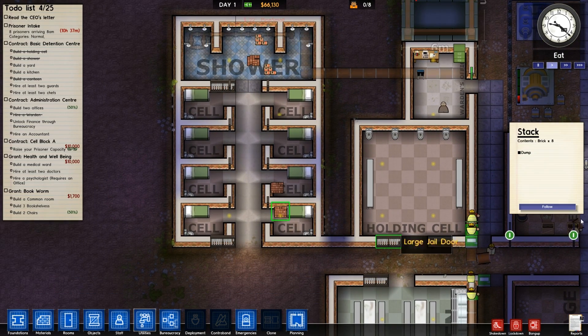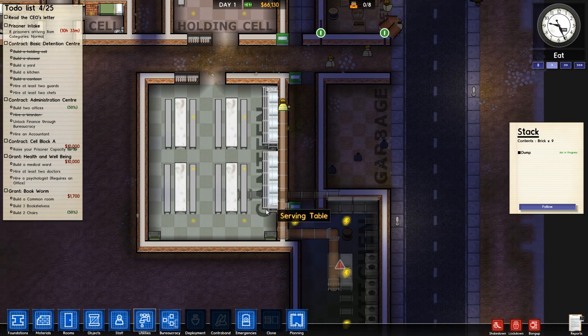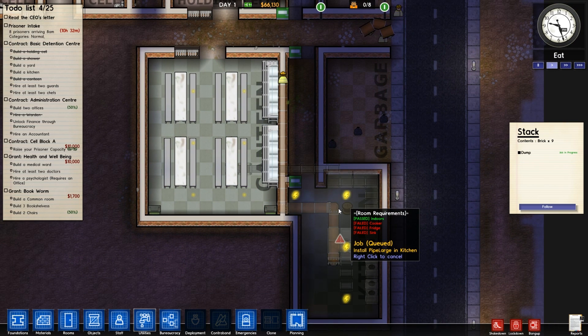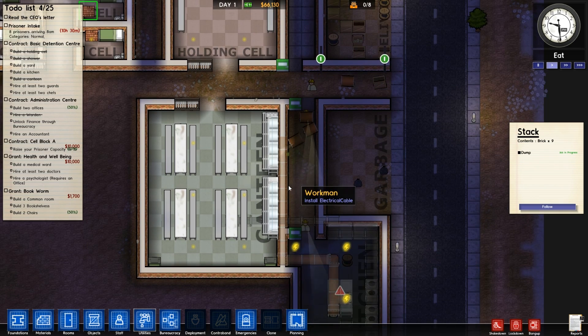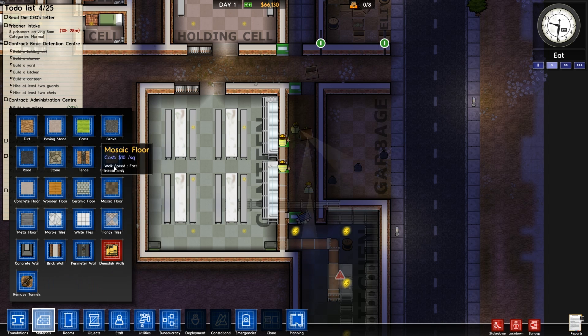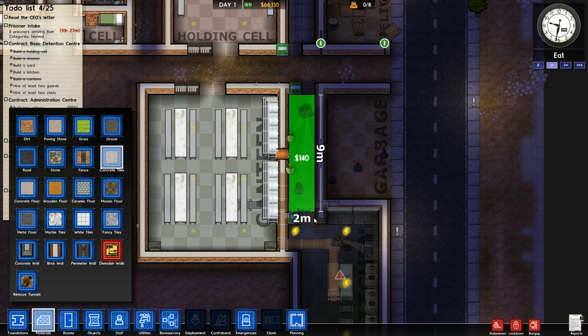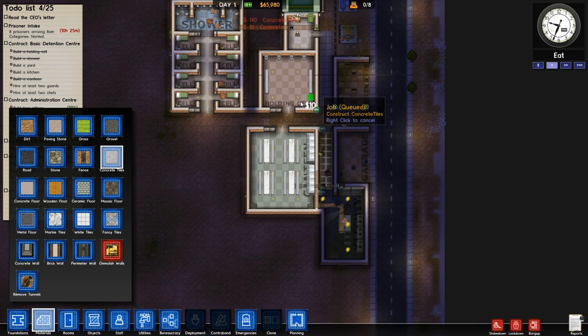I'm not sure why we still have these bricks in here — need to dump them or something. I must have told them to do something and then deleted it and they got a little bit confused, like what are we doing? Is stuff going okay in here? I think it's just slowly coming in but that's good. I'm going to add some concrete flooring in here. It's now saved.